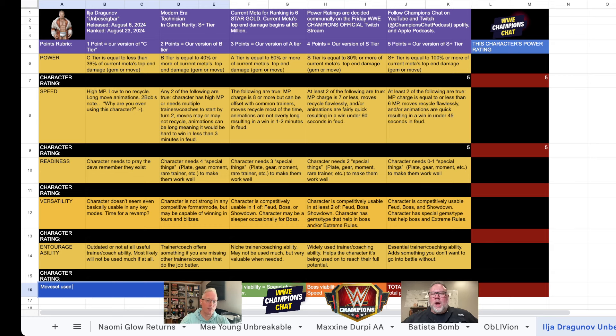Mosh hit harder actually than Sherry - well thank you, two-live, I appreciate that. Also, ET373 asked to instead of putting the longevity discussion - since we haven't been using that anyway - to say what move set was primarily used, so I put that at the bottom of the chart for people who go back and check. On Versatility: a five character has to be competitively usable in feud, boss, and showdown, and has to have a special gem type that helps in boss battle, extreme rules, and gym mania.